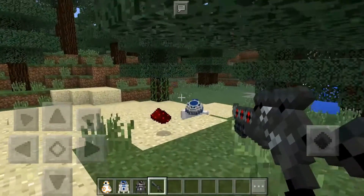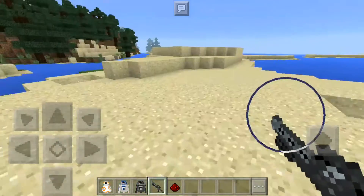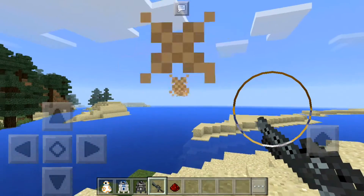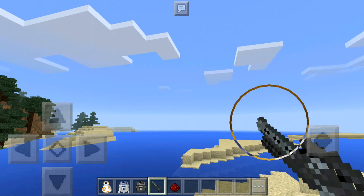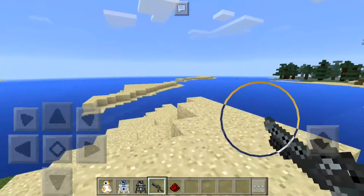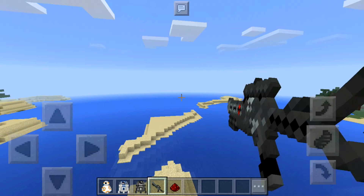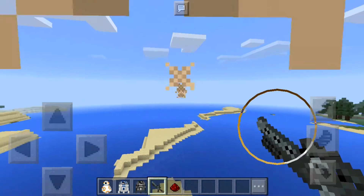So this gun is very powerful. I'm just gonna explain about this gun right here — it just goes straight, there's no drop. Look, it's not dropping like the original bow. Look, it's gone — it's very fast.